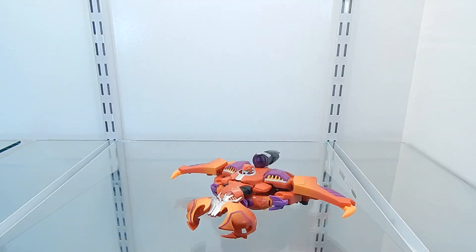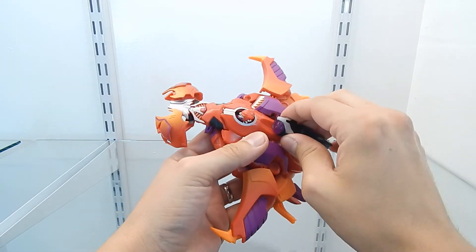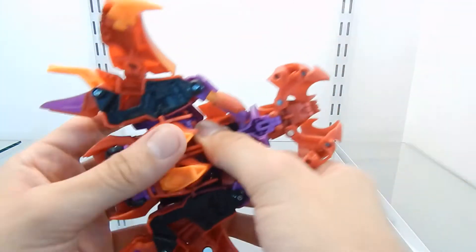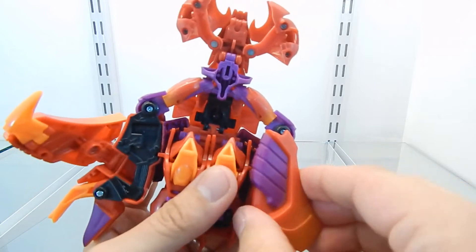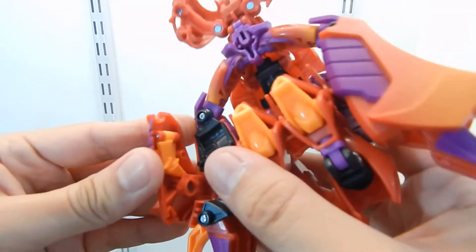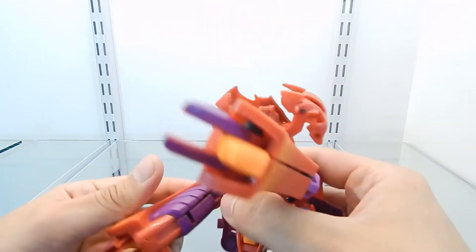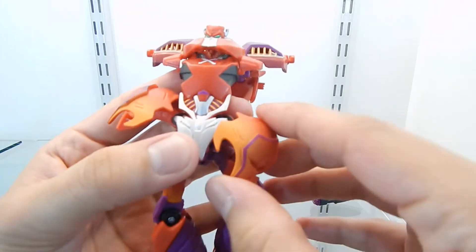Now let's transform this figure into robot mode, which is very simple — especially if you own Transformers Prime Megatron or Sharticon Megatron. Setting the weapon aside, first I'm going to untab the panels on each side, then work on the leg section. Folding this in, rotating around, and pegging it in — same on the other side. Then I'll tab the arm section and fold it all the way forward.